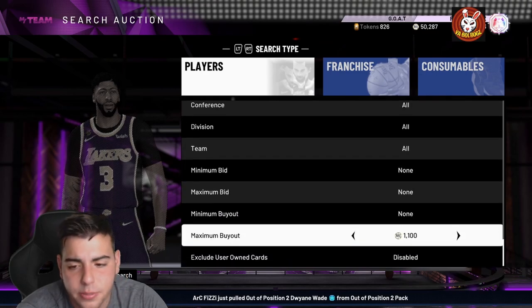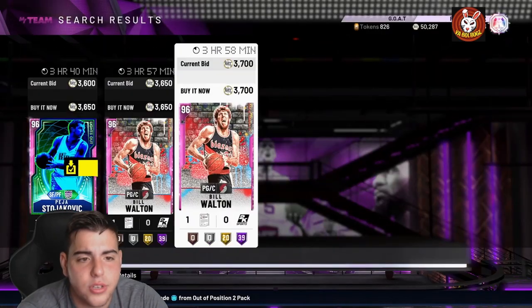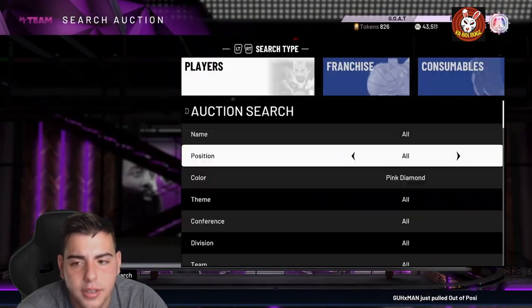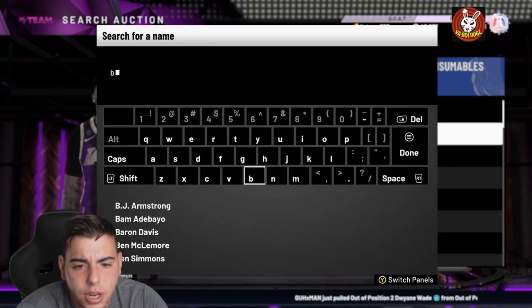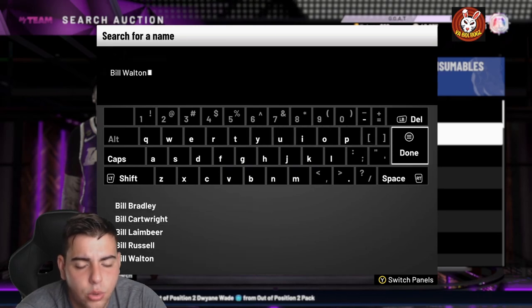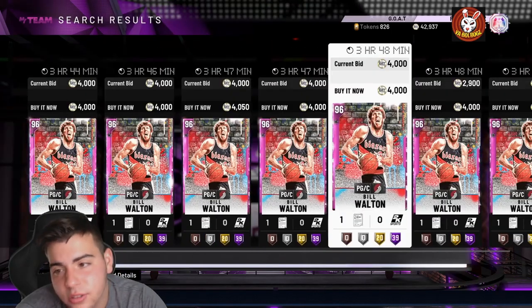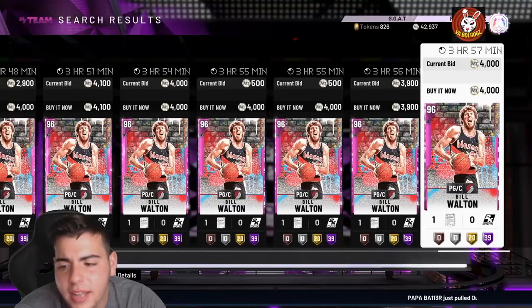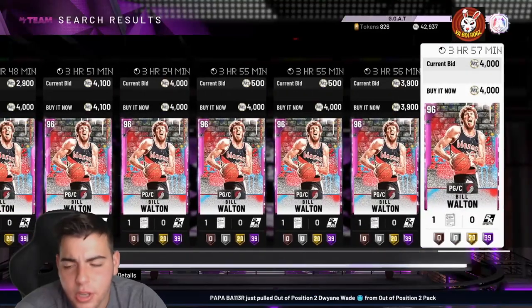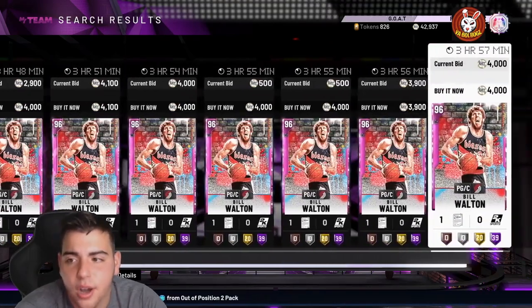The Galaxy Opal snipe filter is easy. We also got the pink diamond snipe filter at 3,000 to 3,500 MT. Auctions are definitely slow on Sundays. I spotted Bill Walton for 3,600 MT — that seems like a snag. I picked up two for around 3,600 MT. He's going for around 4,000, so we're not gonna make that much, but his price may rise a little bit.